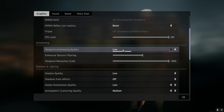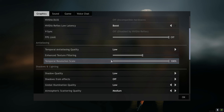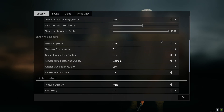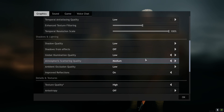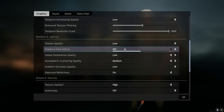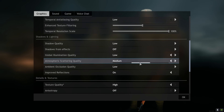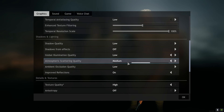Then we have Temporal Anti-Aliasing Quality — set it to Low. And Enhanced Texture Filtering, set it to 50%. Then Temporal Resolution Scale, set it to 100%. Then for Shadow and Lighting, just copy all the settings you can see here: Shadow Quality Low, Shadow from Effects Off, Global Illumination Low, Atmospheric Scattering set to Medium or Low — both are fine, I have mine set to Medium.